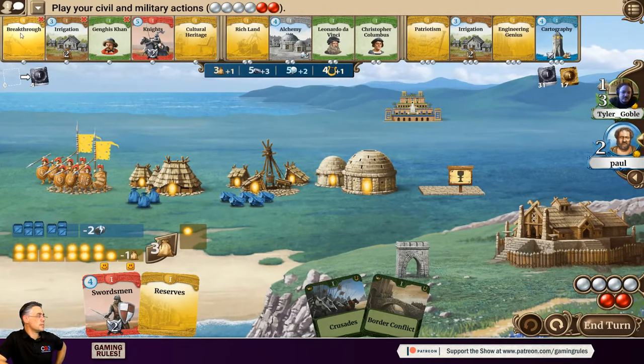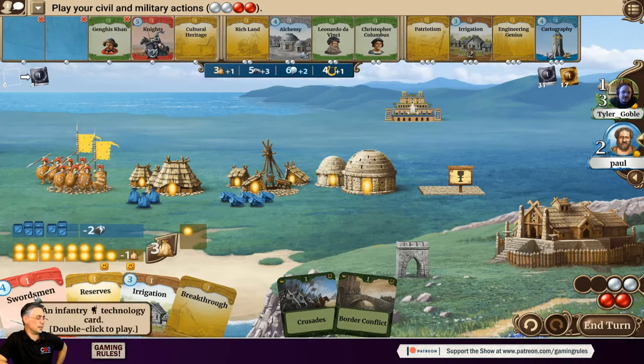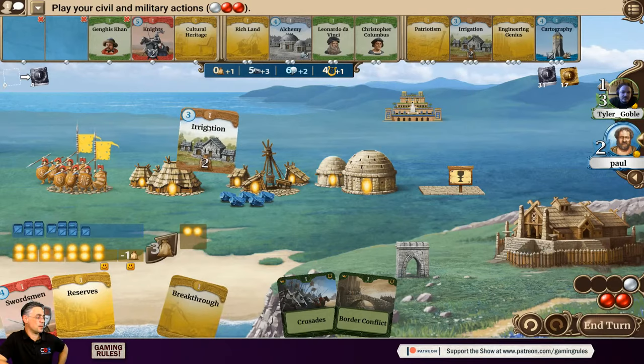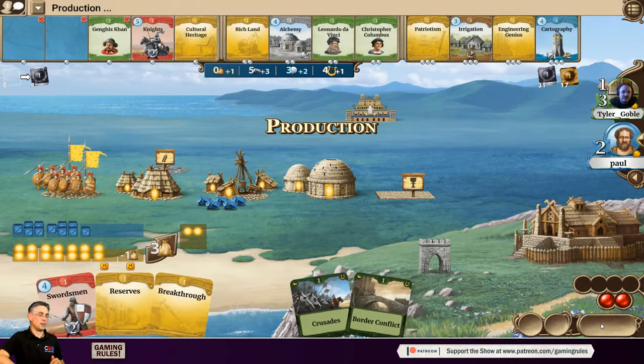Paul settles on taking Breakthrough and upgrading a lab — planning for next turn's Swordsman development. He notes the turn isn't as explosive as building Alchemy would have been, but he's planning ahead. He resolves corruption and ends his turn. Chat asks how long they'll be playing — the plan is an hour and a half today, hopefully finishing around halfway through age two.